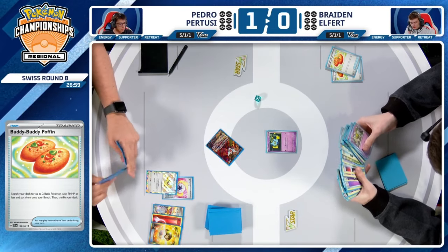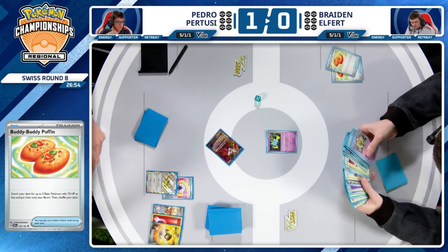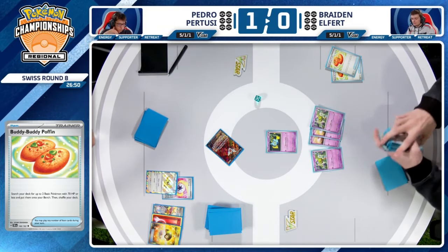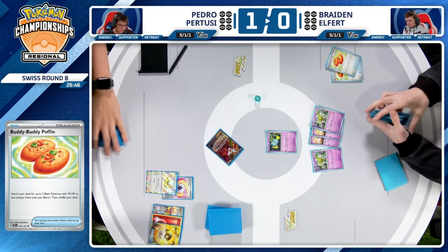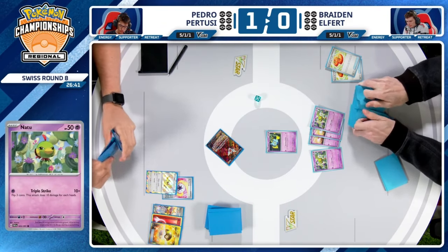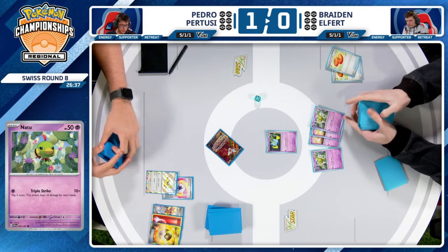Pedro chose Pidgey over Charmander from Ultra Ball. Why? You have the threat of Heat Tackle — so good against those 30 HP Flittles. Therefore, you're in no rush to put a Grass-weak Charizard EX into play. Braden has an excellent start with a pair of Buddy-Buddy Poffin putting four Pokémon into play right off the bat — two Natu and two Flittle ready to hopefully evolve into those powerful Psychic Pokémon.